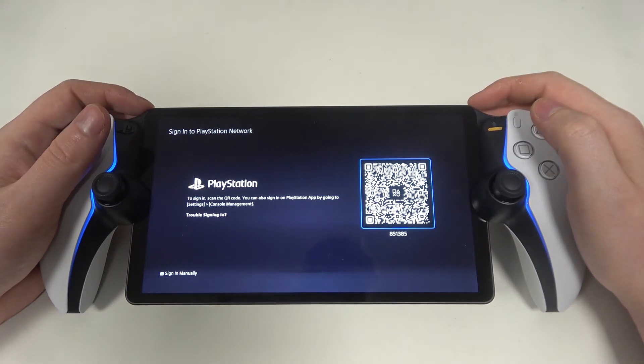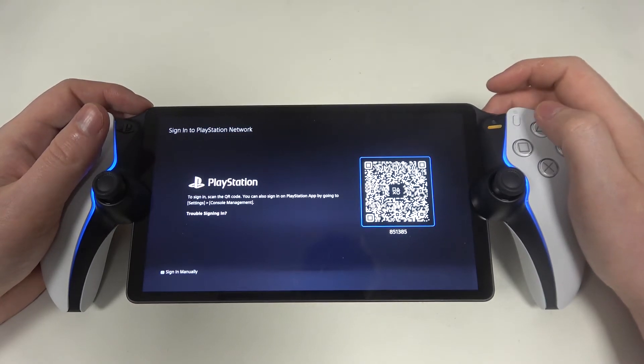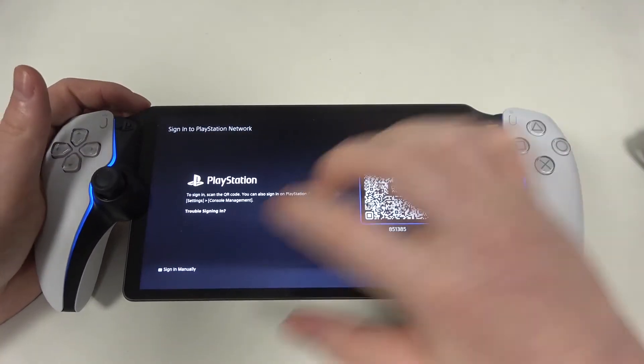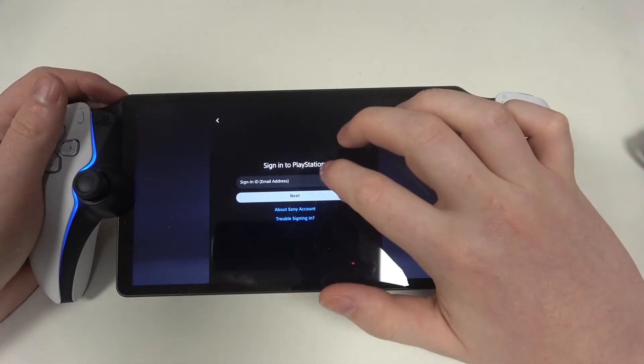Right here we need to log in to our PlayStation account — the same one we are using on the PlayStation we're connecting our device with. I'm going to sign in manually, and for obvious reasons I'm going to hide the details.